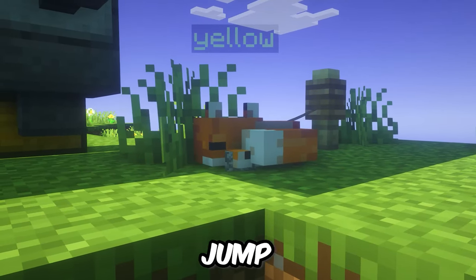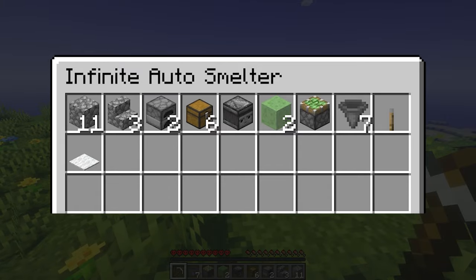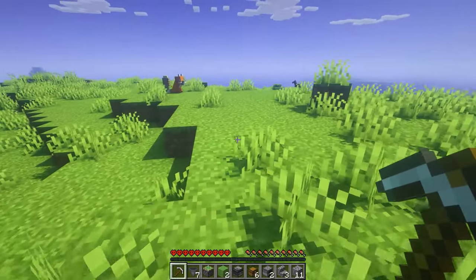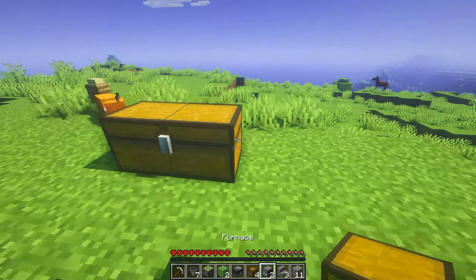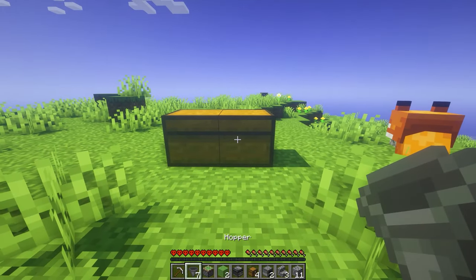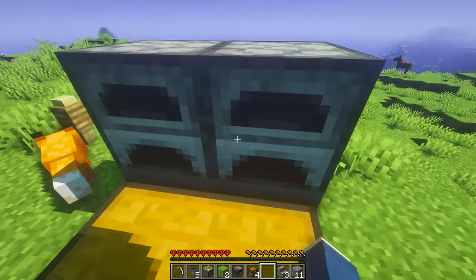I'm here with my assistant Yellow and we're going to jump right into it. The first thing you're going to want to do is place a double chest like so. Then place two hoppers out the back. Once you've done that, place two furnaces on top of the hoppers.